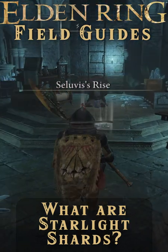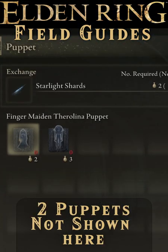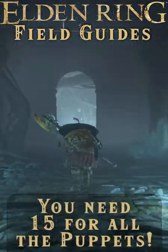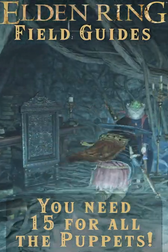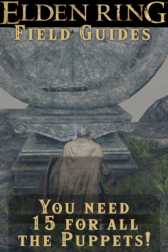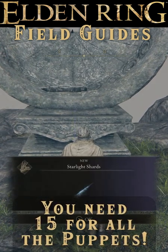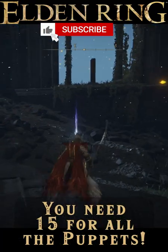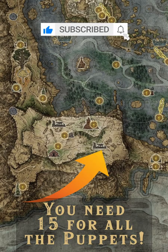You'll need at least 10 to buy all the Spirit Ashes from Salivus, or 15 if you can complete his quest by giving his potion to somebody. You can find them scattered all over the Lands Between, usually at the base of one of these stone half-bold — I want to call them astrolabes, but then I'll get comments telling me how wrong I am. You can also find a ton of them scattered around the Cathedral of Manus Celeste on the top of this bluff here.